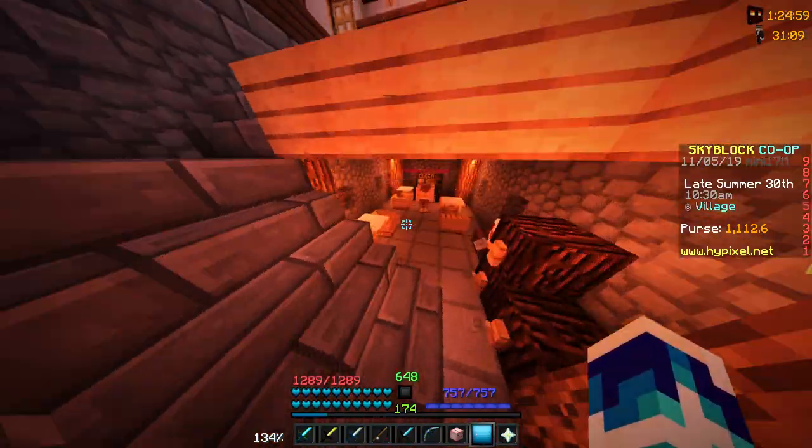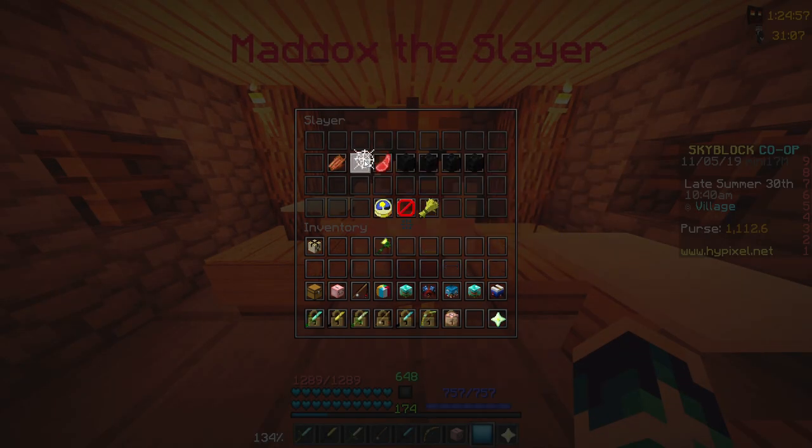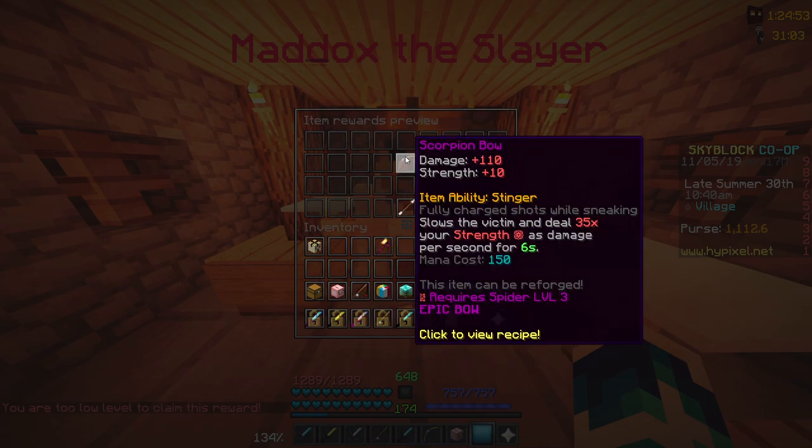So let's say you've worked your way to 200 strength. If we take a look at this bow, that would mean it deals 200 strength times 35. 200 times 30 is 6,000, and then 200 times 5 is 1,000.